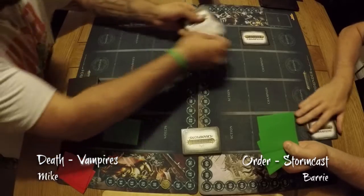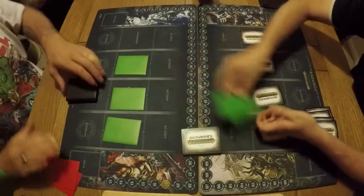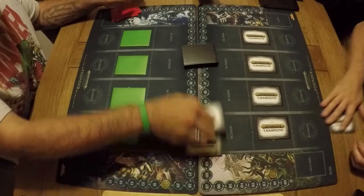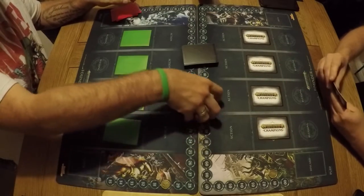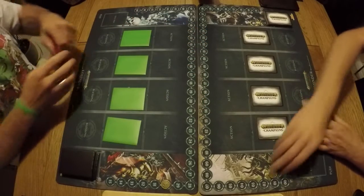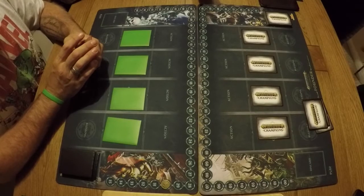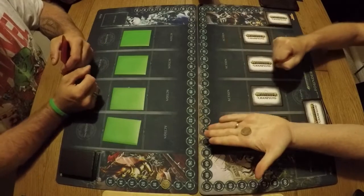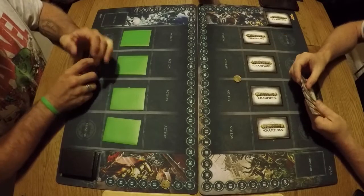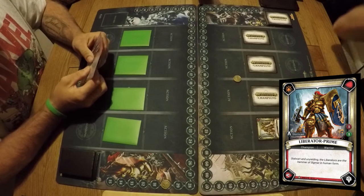Hi and welcome to Guardians of Tear. My name's Barry and we're going to be watching a game of Warhammer Champions. Me and Mike are playing a best of three match. Hopefully the organised play rules will be out soon. We thought we'd get a best of three match going, as it's very much like the Lightseekers OP. Mike's playing Grand Alliance Death with Vampires, I'm playing Grand Alliance Order with Stormcast. My deck is Matt Cosmore's build from Six Ages Gaming - it's the Celestant Prime control deck.